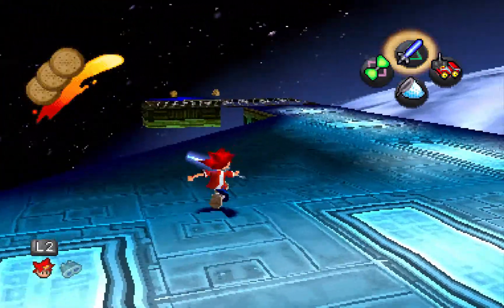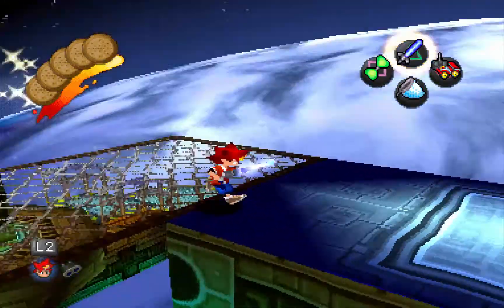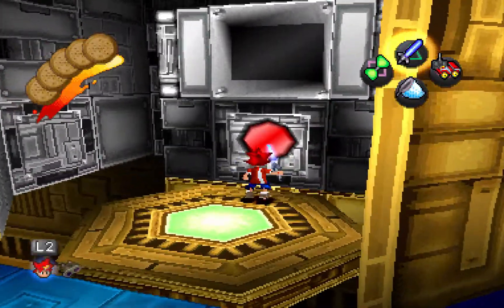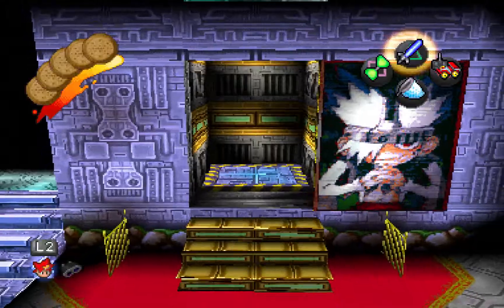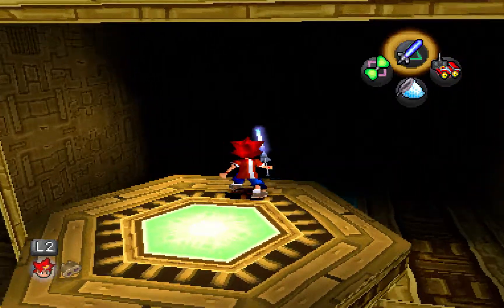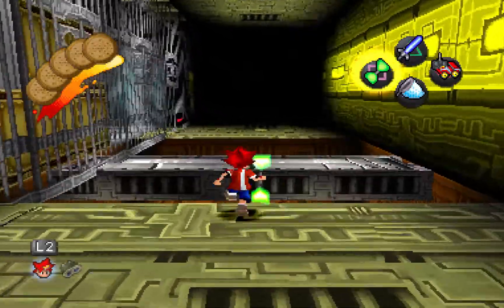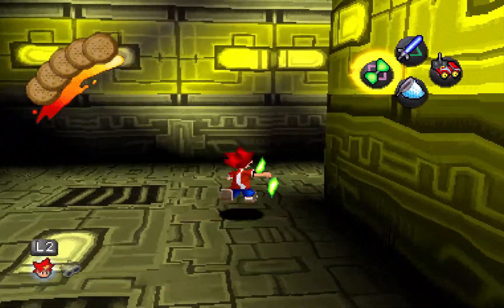Before we hit that switch, I do want to grab those two extra cookies. We are fully healed. Let's hit the switch and see where it leads. It looks like Spectre was hiding behind the portrait of himself the whole time. Back in the east wing, let's go ahead and get back to that main room and go confront him now that the door is open.